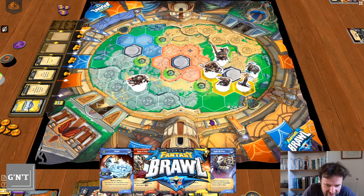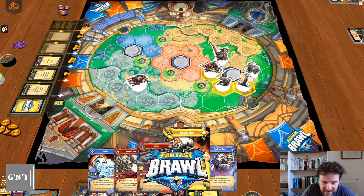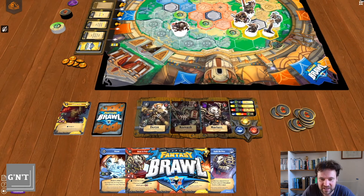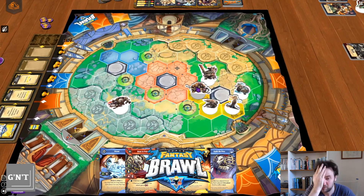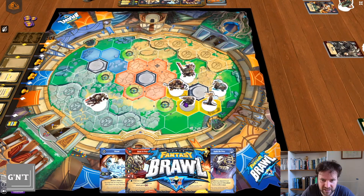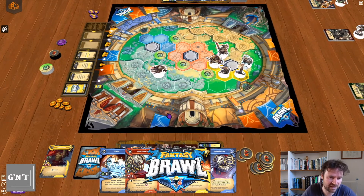It's important to get characters that can pull and push other characters off objectives. This is not a great team because I just randomly chose them. Darien's good to try and pull and push, but you really want characters that can pull and push other characters off objectives. Goldar is superb at doing that. And then you just keep going until one player gets five victory points.